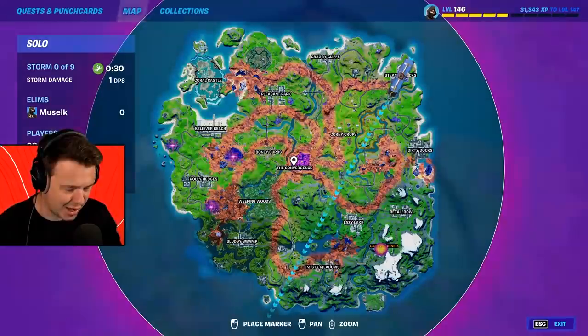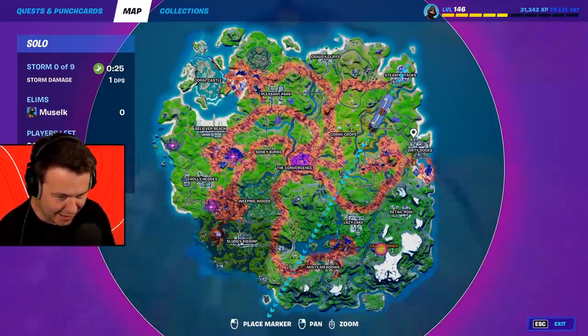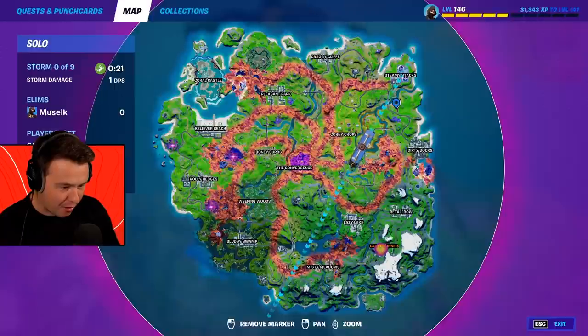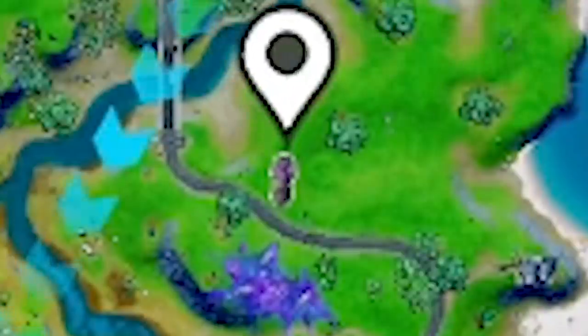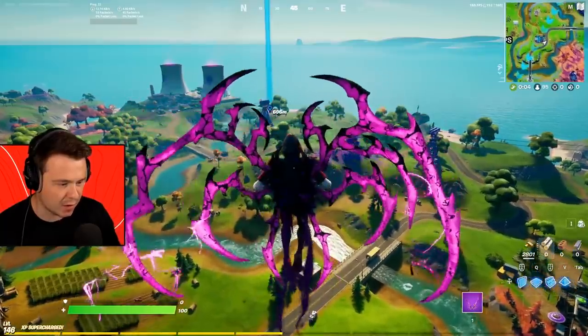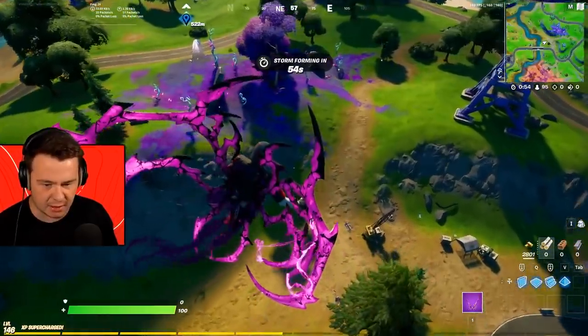One of the weirdest things with this challenge is actually finding the caretakers at the start of the round because they exist but they have an absolutely tiny map icon. I've spotted one just here — seriously, look at that thing, look how small that icon is, it's like the size of a rock or a tree. First things first, we're gonna have to get a weapon or two and then hopefully take this caretaker out.